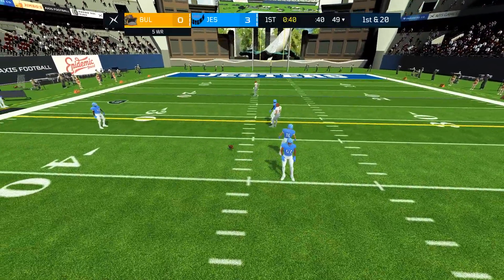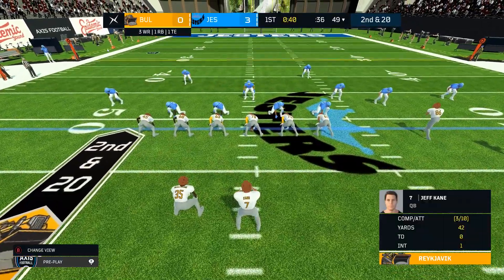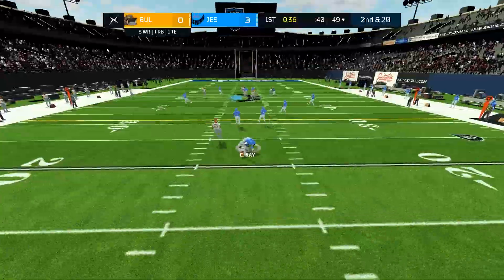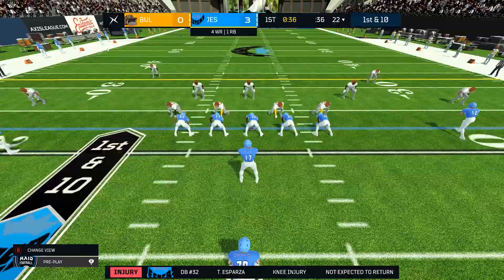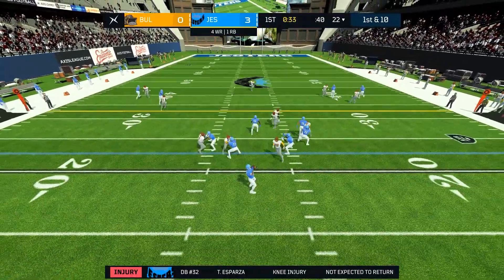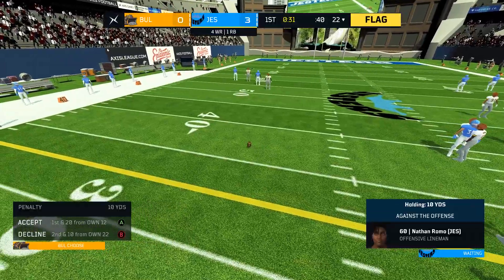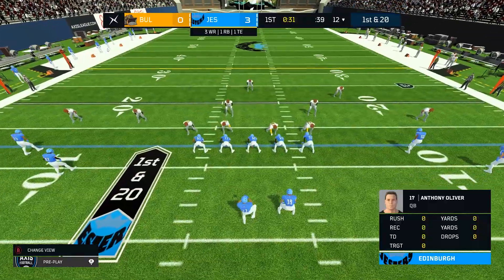That one went straight to the defender — but fortunately, defenders can't catch. Second down now, lots of yards to go — picked off! Ray there with the interception. And we're hearing from the sideline that Tony Esparza has got a knee injury and he's not expected to come back. There's another penalty — Romo was holding, naughty naughty. That's going to push him back to a first and 20.